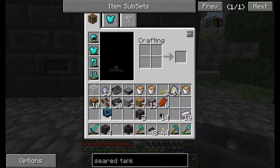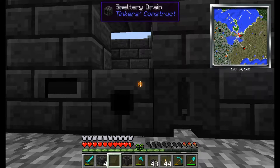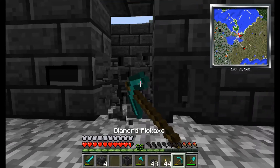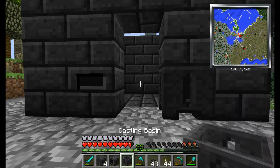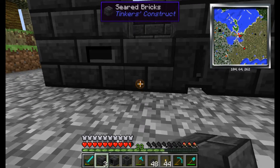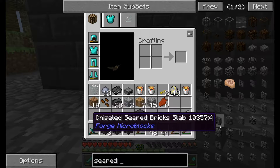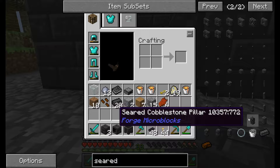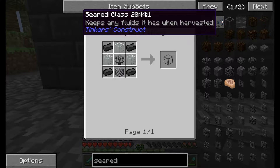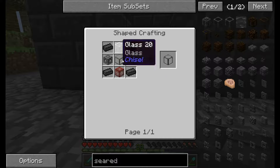Why do I have two casting basins? I think I built two by accident. Let me go get my book. Where's my other book? Did you steal my other book? No, I don't think so. I had two. I need four glass and stuff around there.